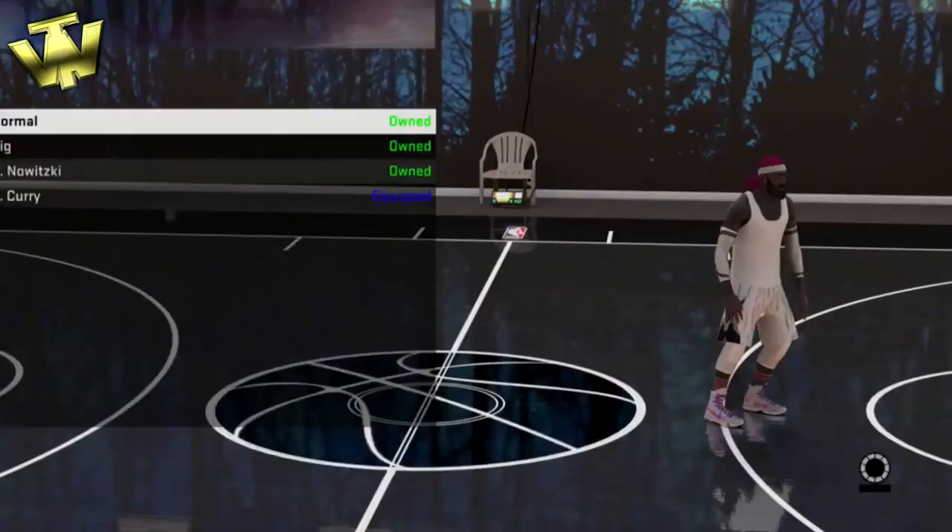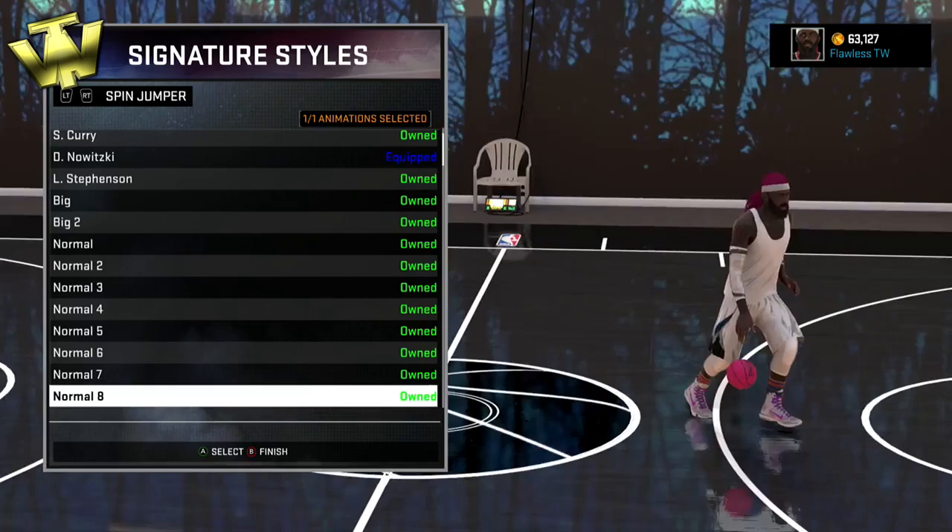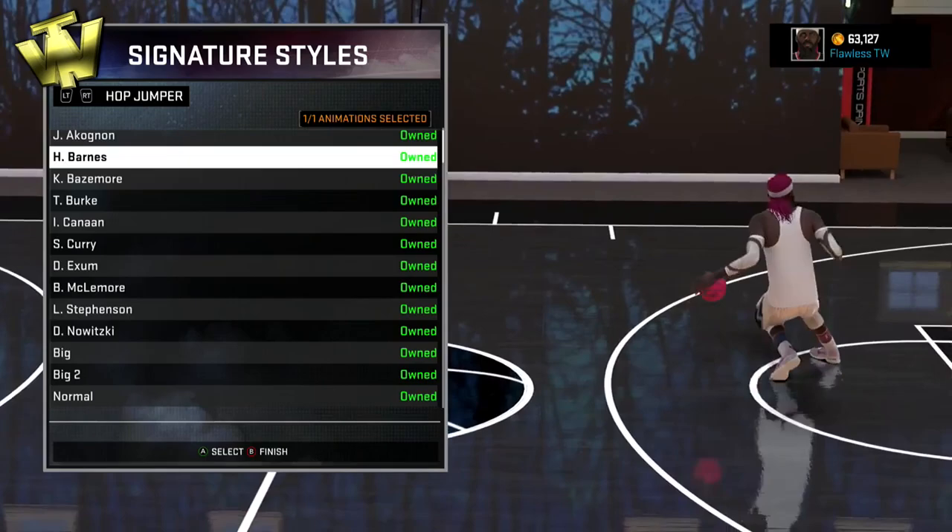Notice for his layup package, he has Blake Griffin as his layup package — that's also pretty key. The Blake Griffin layup package for big men is very nice. Just make sure you go back and copy over all of his dunk packages. It's very crucial and very key that you only have underbasket athletic flushes as your only underbasket dunk package.